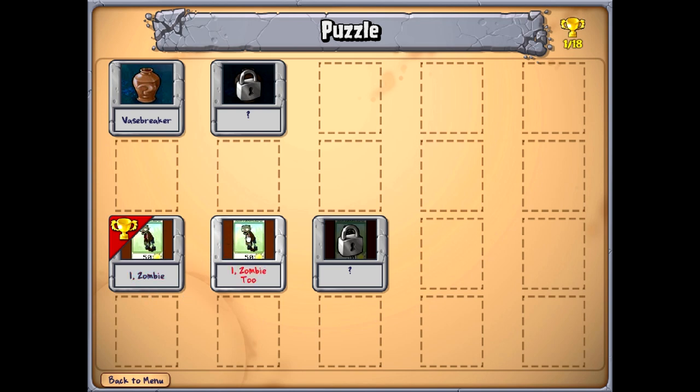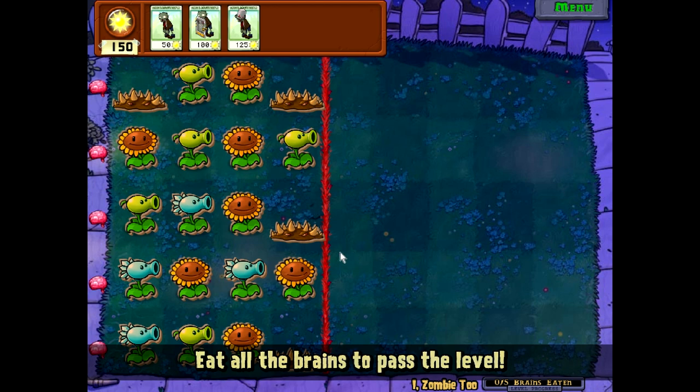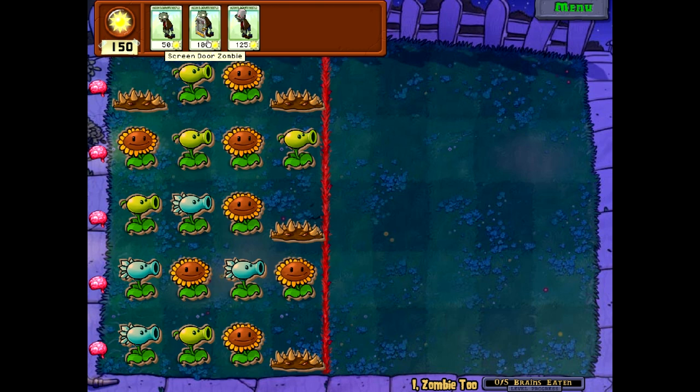Should we do iZombie 2 or should we move on to Vasebreaker? Let's do another one. Alright - eat all the brains. We've got Screen Door Zombie - he would be good for anything that doesn't have spikeweed laid down. Let's see... this is a mess. I don't know what I want to do. Let's try it and see how that works. He didn't make it far at all! That was god-awful! We may be restarting this.